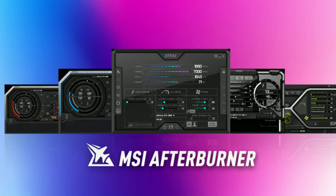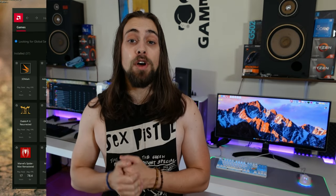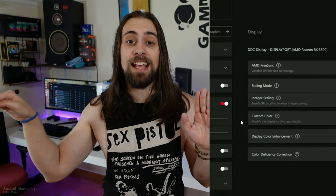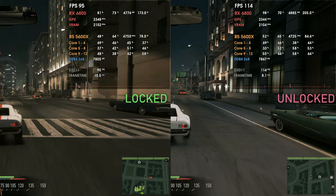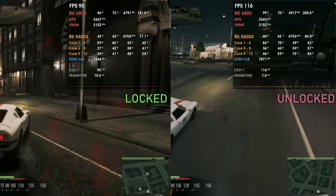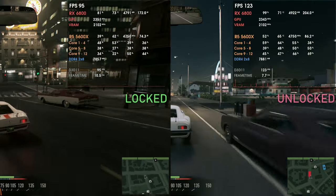Most games have built-in frame limiters, but I don't advise those as they can be inaccurate. To do this properly, I recommend installing MSI Afterburner, which comes with RTSS — RivaTuner Statistics Server. RTSS will give you a flat frame time line. If you have AMD software, you can also use AMD Radeon Chill, which adds a minimum input latency and also produces a flat line. These gameplays you're watching right now use Radeon Chill, and as you can see it improves frame times significantly.